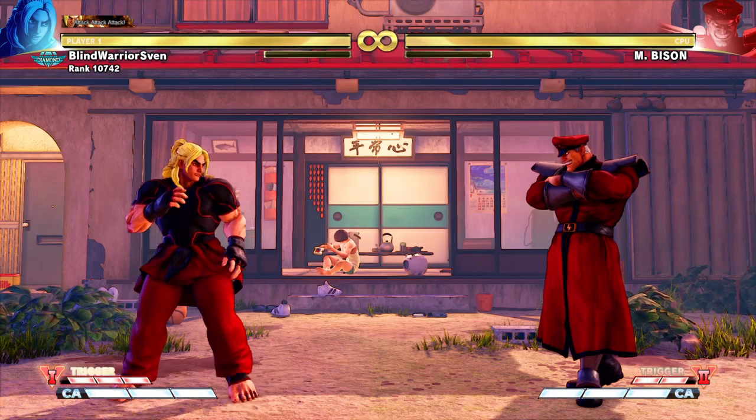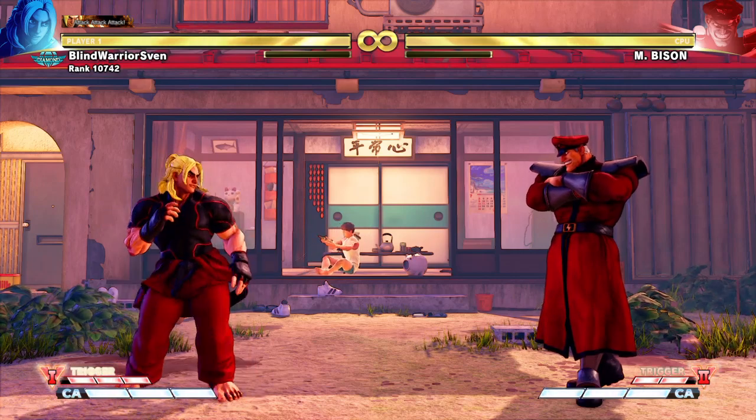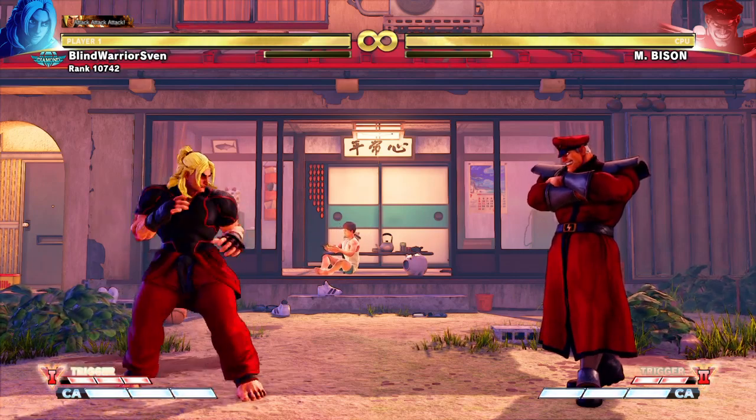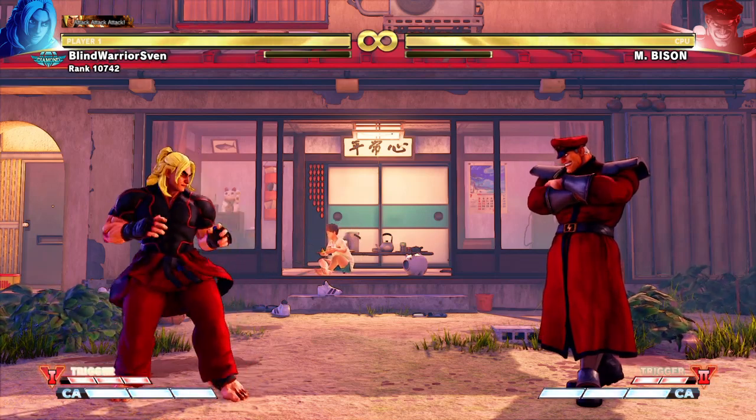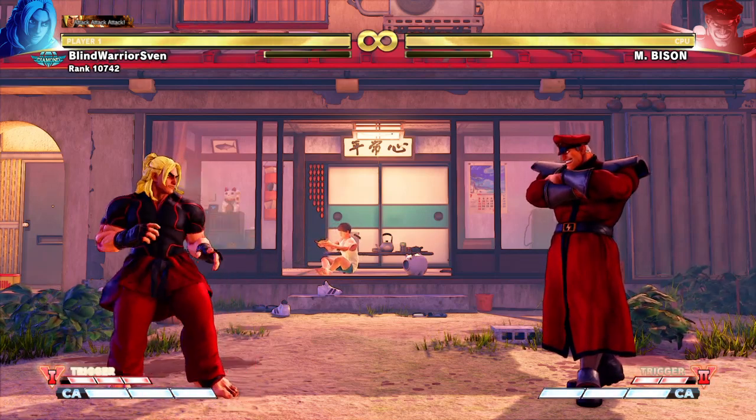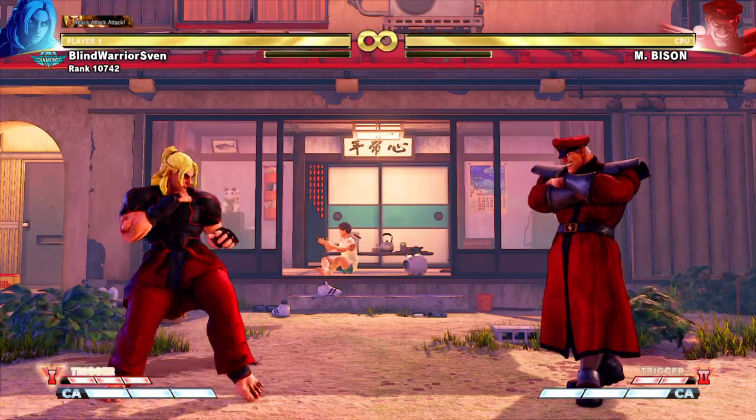Combo 7: once again the opponent must be in the corner, and V-Trigger 1 must be activated as well. Jumping Hard Kick, Standing Hard Punch, Cancel in X Hadouken, Light Shoryuken, Hard Shoryuken.